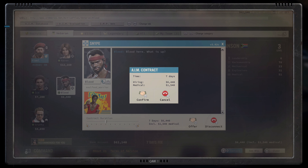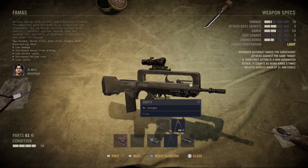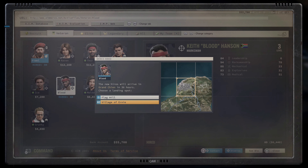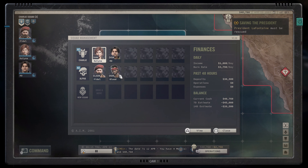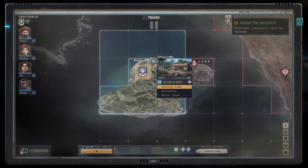We've put a lot of effort into the controller experience, so everything is intuitive — Merc management, modifying weapons, navigating your inventory — everything is tuned so you can stay in the fun. Let's jump to satellite view so we can hit the road and check out that bunker. In sat view, you can travel, manage squads, run operations, and view sector stashes.